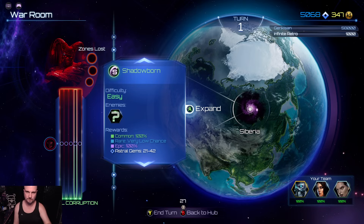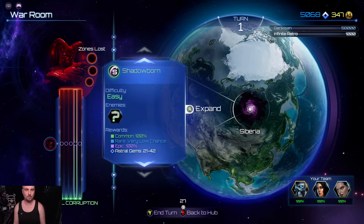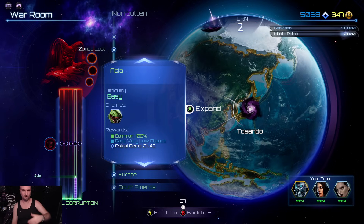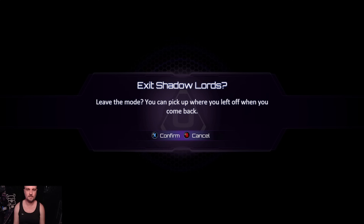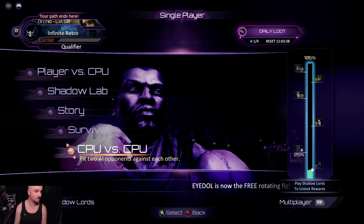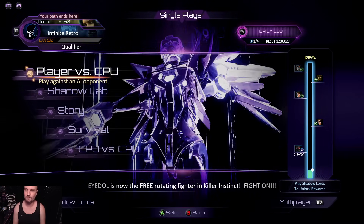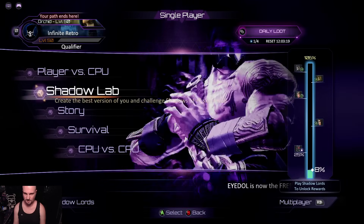In Shadow Lords, you get different events that appear on the world map - it tells you the rewards and difficulty, then you choose your fighter to go do it. You can press Y to end the turn and make more events spawn, like skipping to the next day. For standard modes you've got CPU versus CPU, survival mode, and a story mode with Season 1 and Season 2 - which is awesome.